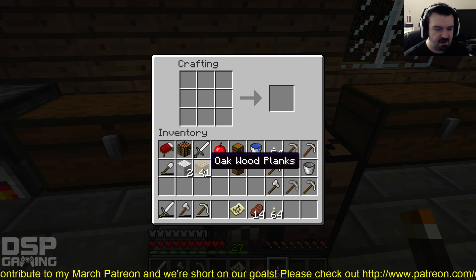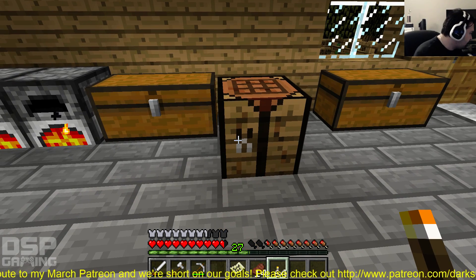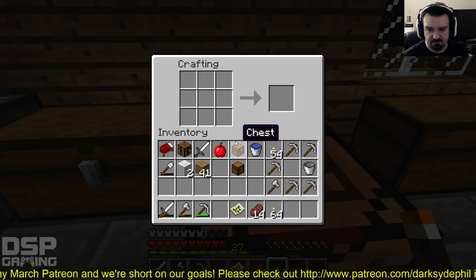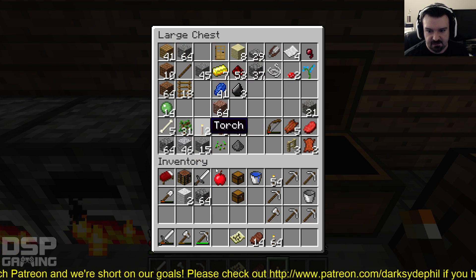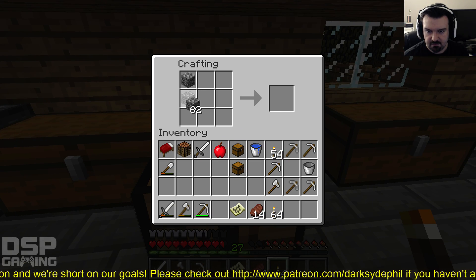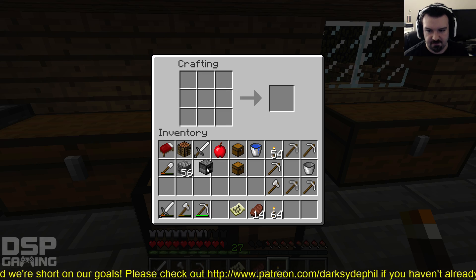And then the final thing would be a furnace, which I believe needs stone. Yes — a square of stone for my furnace, so that could be absolutely anything. Let me put the wool away. There we go — a furnace. So I've got all that stuff with me now for world exploration.